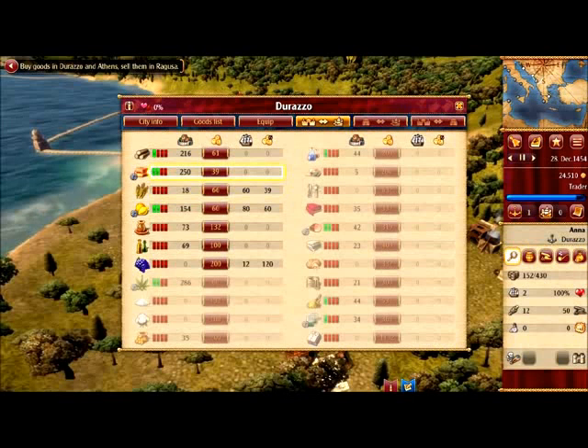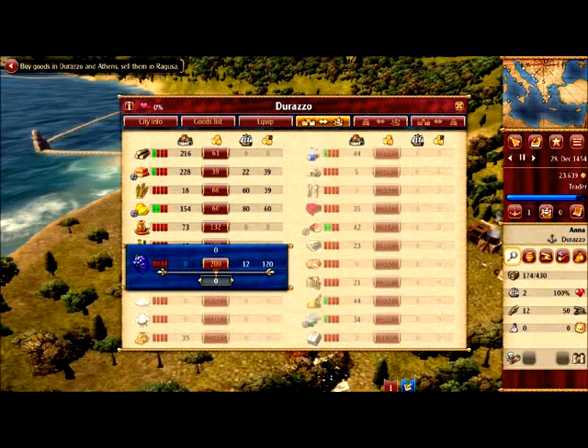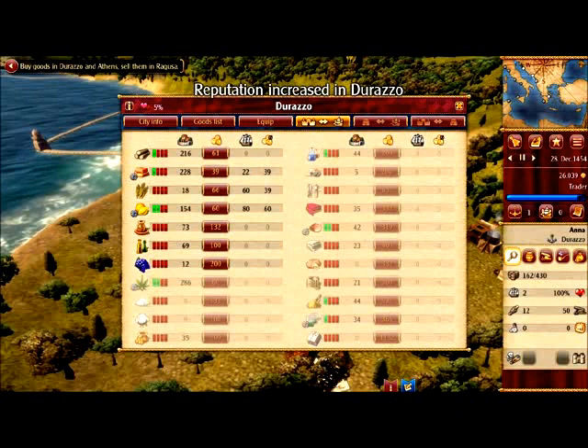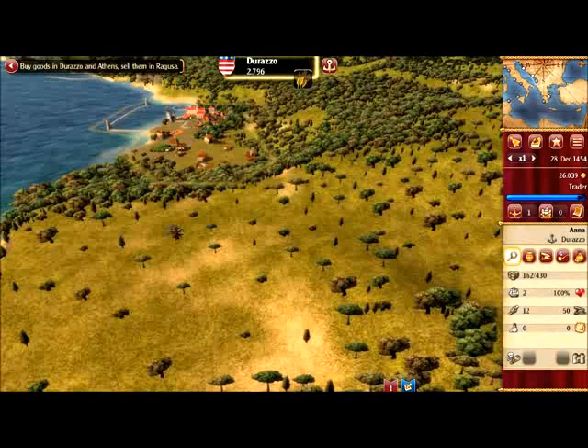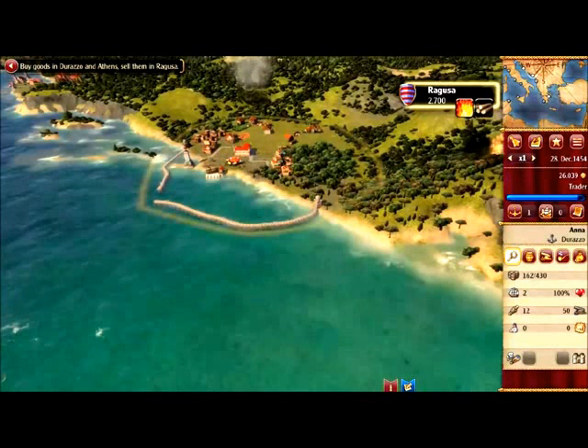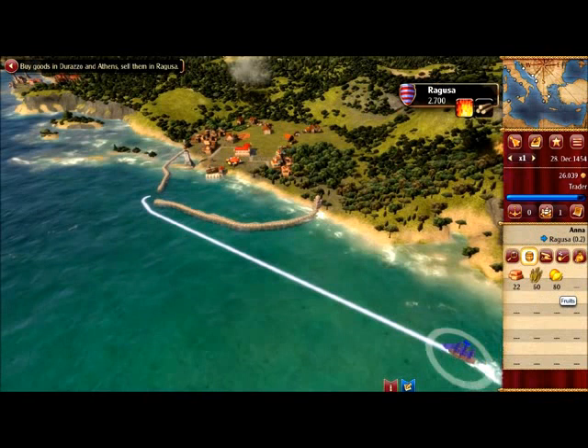Let's see if we can trade anything more — adobe bricks, not much at 22. Durazzo needs some wine — obviously. The reputation has increased — you can see it here, it's 5% at the moment. Now we're going to sail to Ragusa, which is here. We have 22 adobe bricks, 60 grain, and 80 fruits — we're almost there.